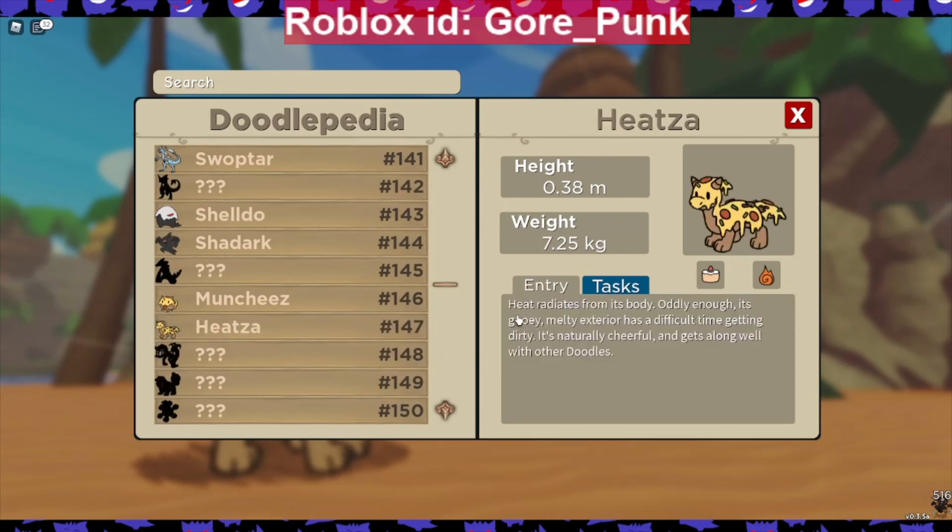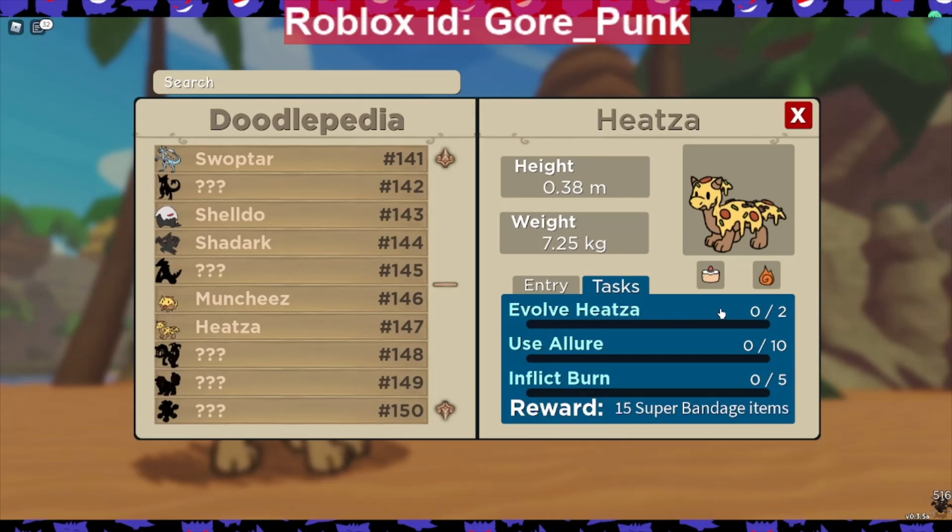And then Heatsa's entry: heat radiates from its body, and oddly enough its gooey, melty exterior has a difficult time getting dirty. It's natural and cheerful, and it gets along well with other doodles. Its tasks are: evolve Heatsa — which you have to do twice — use Allure, which I haven't gotten yet, and use Flick Burn. You get 15 super bandages as a reward. So I'm definitely going to have to complete both evolution paths, which means I'll probably need to buy another Munchies.